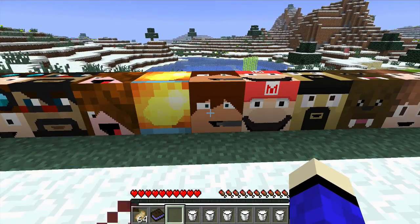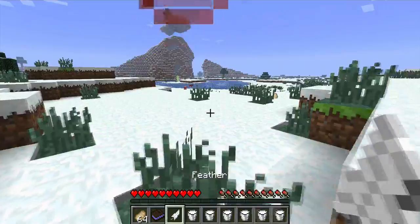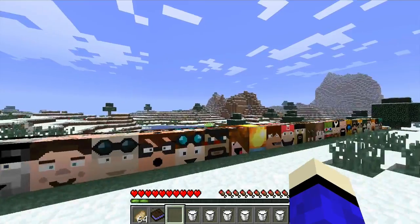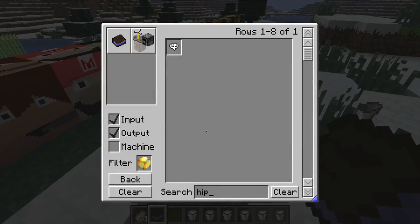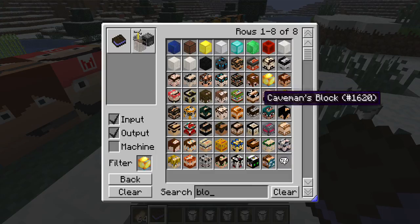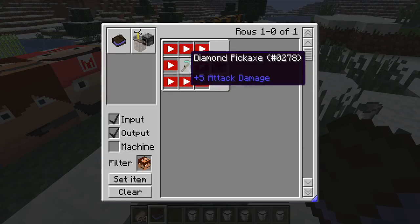He gives Resistance 3. Next I believe is the Minecraft Hippie and he gives you Strength. We need to look at the crafting recipe — he has a diamond pickaxe.